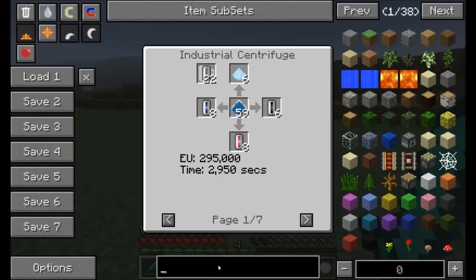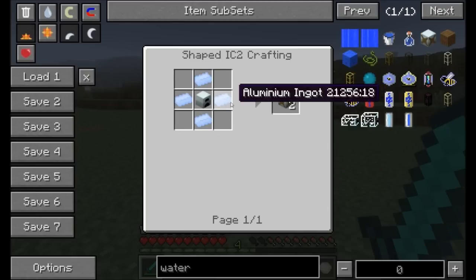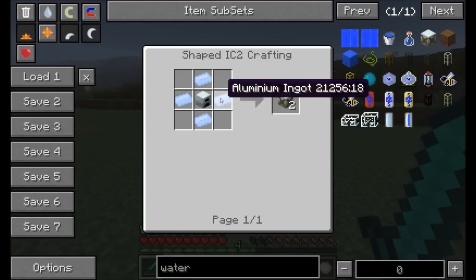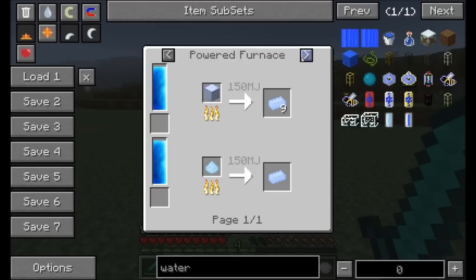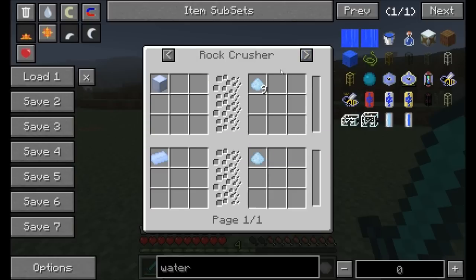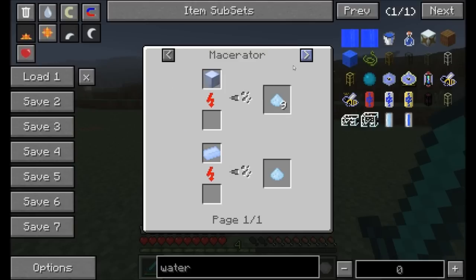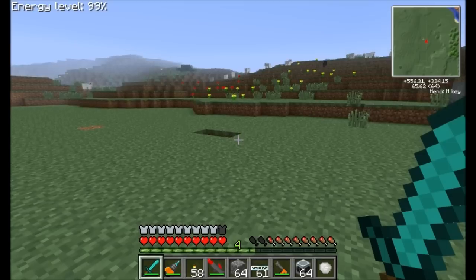There's quite a few other recipes that are a little bit changed here. For example, the water mill requires a generator surrounded with aluminum ingots. That's not too bad to make — you just need to get some aluminum dust. Aluminum dust comes from a couple different sources. You can see it's made by macerating your aluminum ingots. And the main source is the industrial centrifuge, which I'm going to get into in just a second. The industrial centrifuge will be one of your most used items in GregTech.